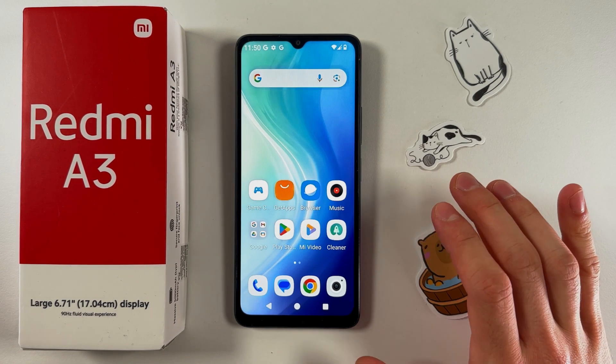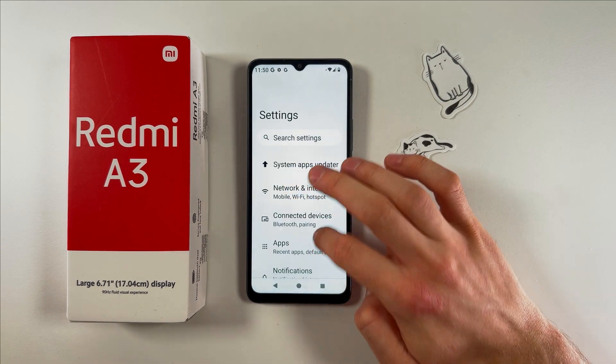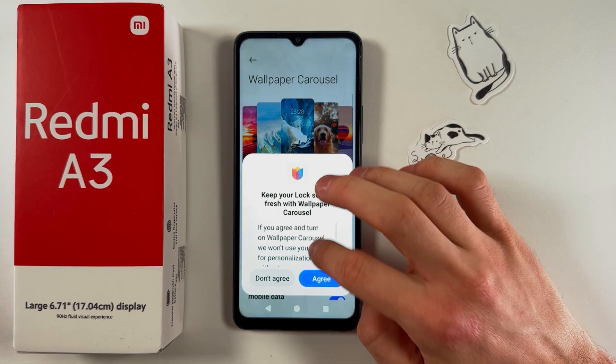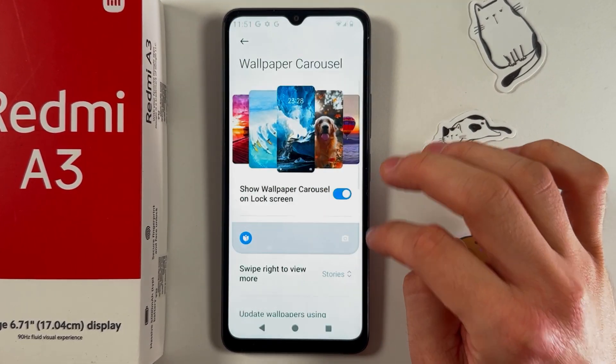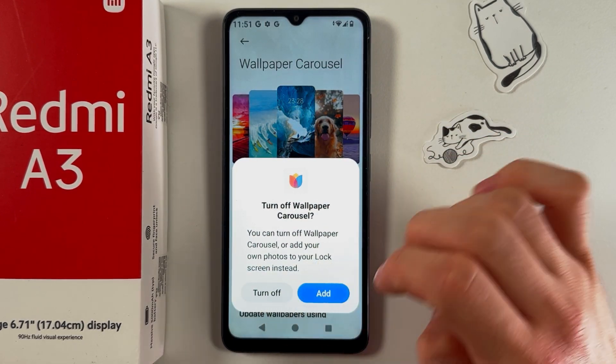Now let's disable the Wallpaper Carousel, as it continuously connects to the network and consumes resources. Open Settings, scroll down to Wallpaper Carousel, then tap the switch to turn it off and press Turn Off. Now it's turned off, which is a good sign.